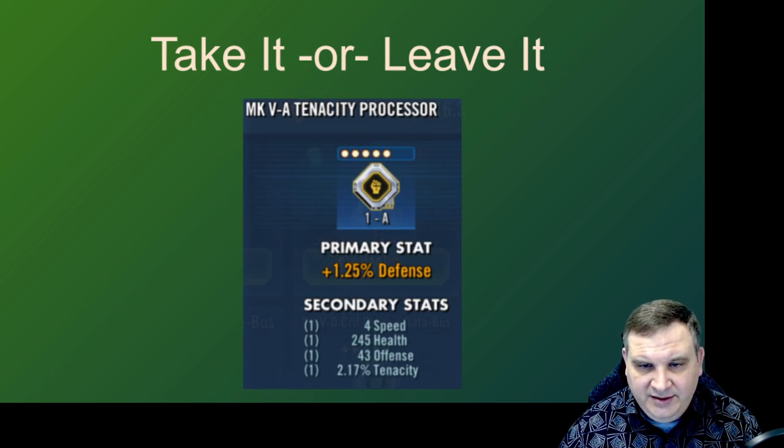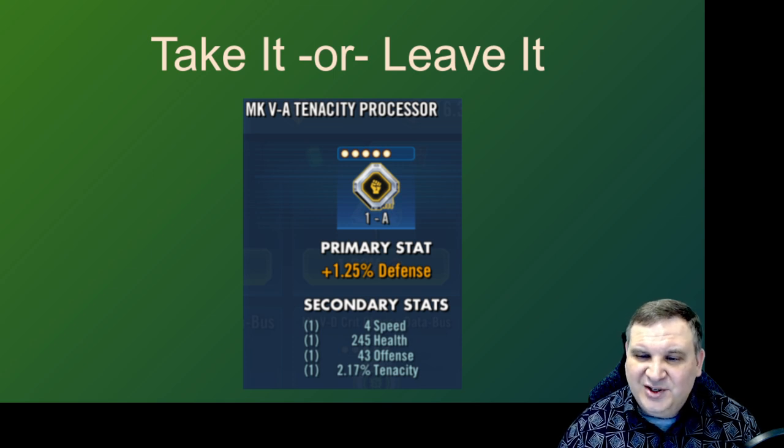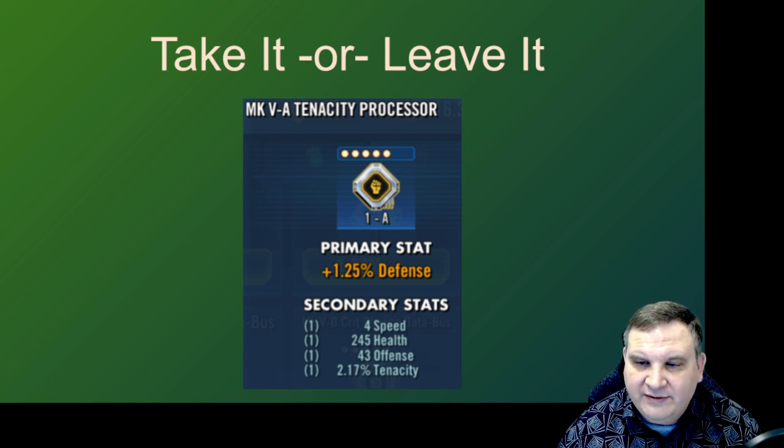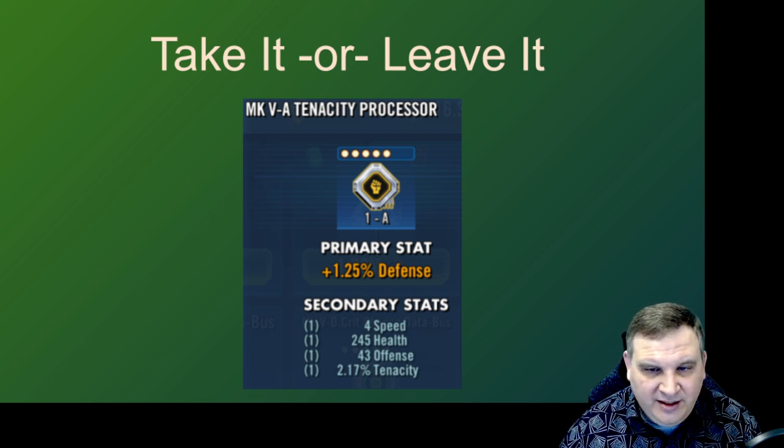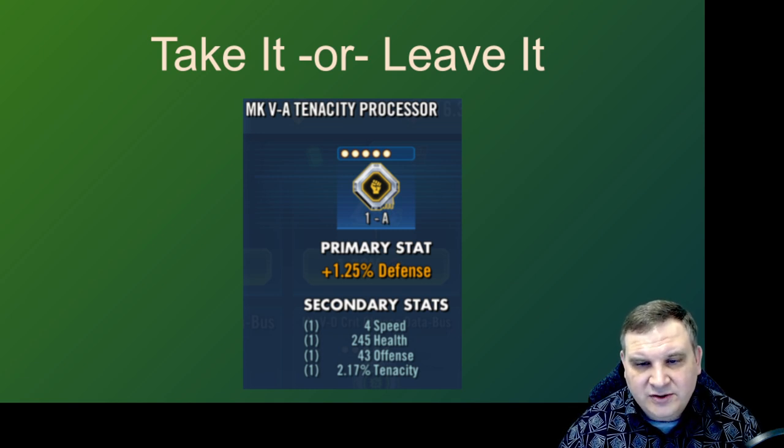Here's another tenacity mod. The tenacity percent roll is 2.17%, so it has quite a nice initial roll on the tenacity. It does have four speed, flat health and flat offense which are okay, not the greatest. Again it's an economy decision — if I'm over 25 million credits in the bank I might take a chance on this mod. If I don't have extra credits, then we're not going to pay attention to it.